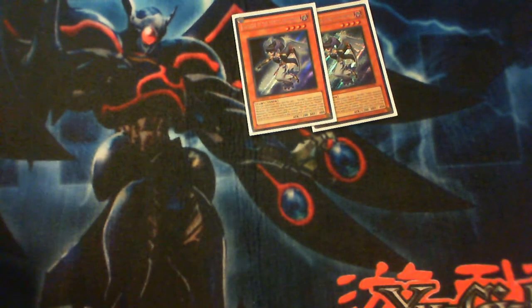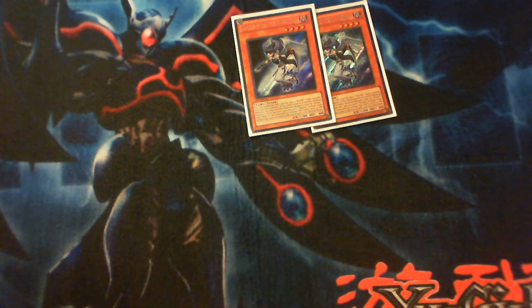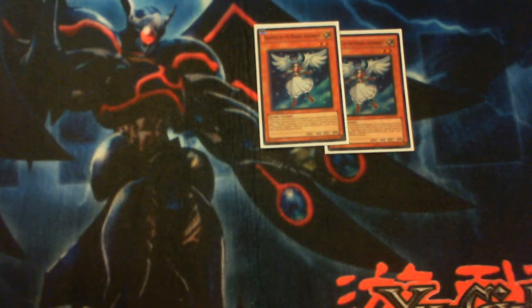First off we got double Vanadis of the Nordic Ascendant. This guy is a level four tuner that can only be used with other Nordic monsters to synchro, but it can also be used generically — like Quick Draw Synchron — for any of the big guys: Thor, Loki, or Odin. That's what makes him playable in the deck. Two of him; I thought about three but it just didn't seem good.